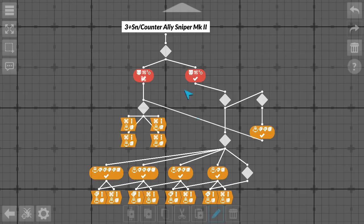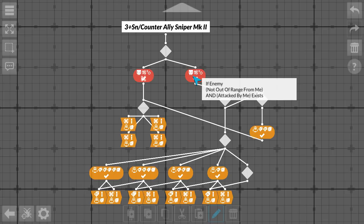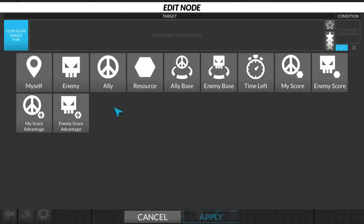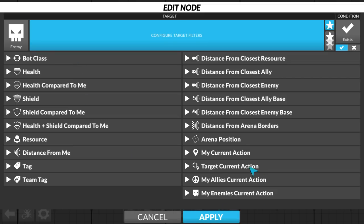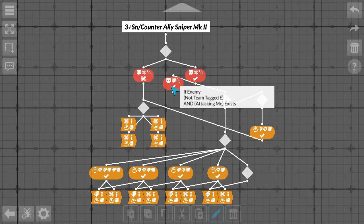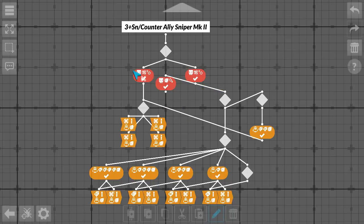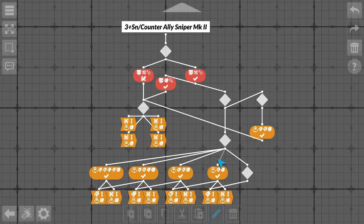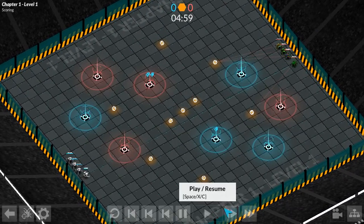Even though I am shooting at an enemy, I might be shooting at an enemy I wasn't shooting before. So we check in the counter: if the enemy I am currently shooting at does not have team tag E, we know we've just switched targets — because our tagging module gets evaluated after the counter module, so it hasn't updated tag E yet. Tag E is still set to the previous target, and now I'm shooting something else, which means I can perform the reset.